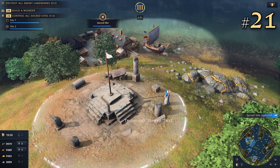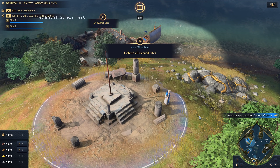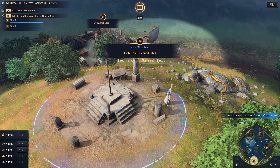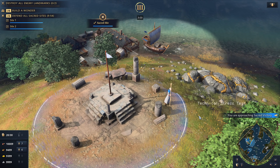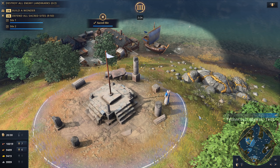21. What are sacred sites? Sacred sites are analogous to ruins from Age of Empires 1. Monks can capture them, and controlling all of them starts a 10-minute countdown timer. We win the game if we maintain control of all of the sites. Each sacred site also generates a trickle of gold while we control it.